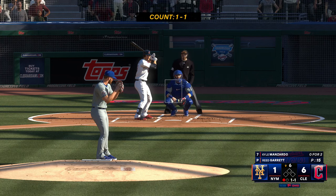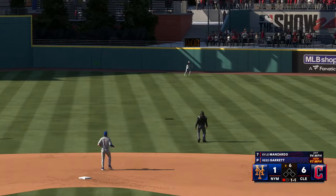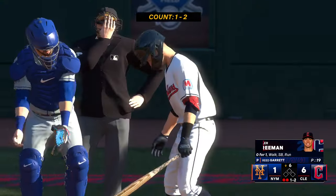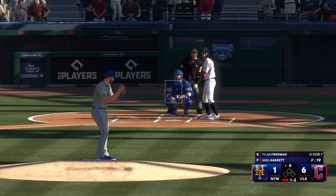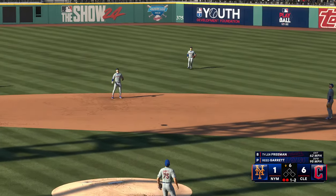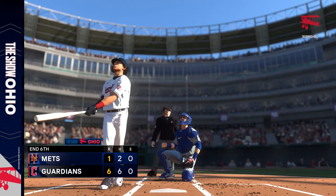Next for the Guardians is the designated hitter Kyle Manzardo. Right-hander deals — that's out to center field, Bader makes the catch, two away. Tyler Freeman digs in for the Guardians. One-two — this one popped up, moving under this one, and that is that. The two runs come across to score in the inning courtesy of the two-run homer. This is now a 6-1 ball game.